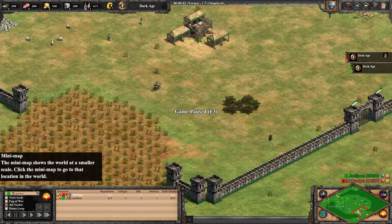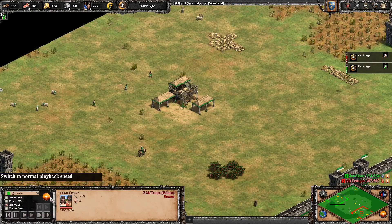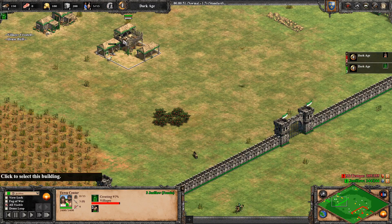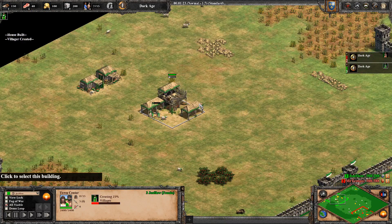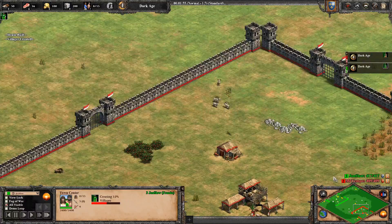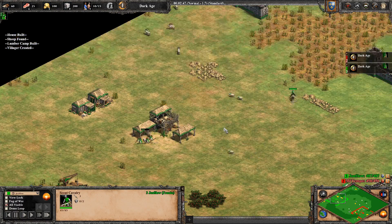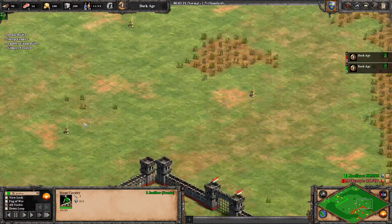Let's see the build order and what we usually want to do with Franks. We usually want to go scouts — I don't see many scenarios where you don't want to start with scouts as Franks. The only options are: A) you're getting trashed, or B) you're playing a civ that will probably go for their unique units, like Spanish, Turks, or Burmese, where if your opponent does a defensive castle and goes for their unique units and you're going scouts, the scouts will be quite useless. But versus most other civs like Britons, starting with scouts is the way to go.